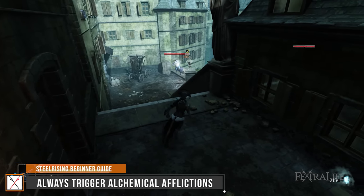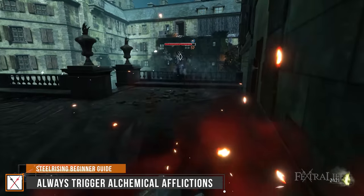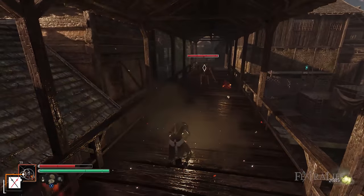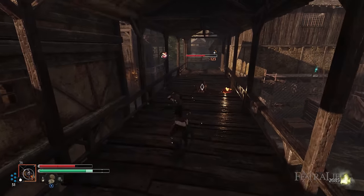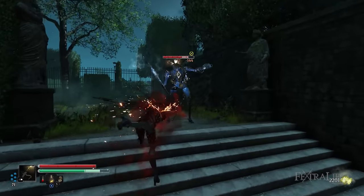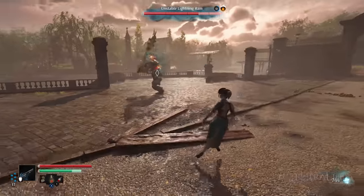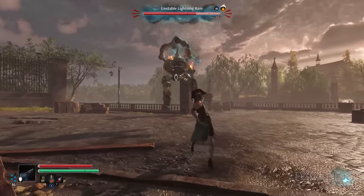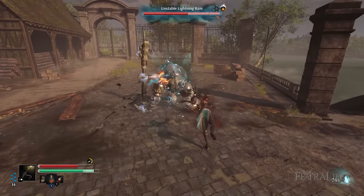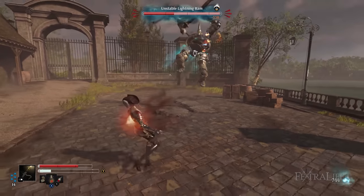Alchemical afflictions such as frost, flame, and fulmination or electricity improve the damage dealt by Aegis. Frost disables the enemy, effectively stopping them from moving, so you can deal charged heavy attacks safely without fear of retaliation. Flame deals massive permanent damage over time when you ignite targets, allowing you to quickly deplete their HP. Fulmination electrocutes and restricts their movements to amplify the damage you deal, so you can charge in for the kill. Wielding infused weapons while stacking frost, flame, and fulmination grenades are highly recommended to ensure you successfully inflict the corresponding status effects. You should also consider applying the Lasting Affliction module to enhance the duration of these afflictions.